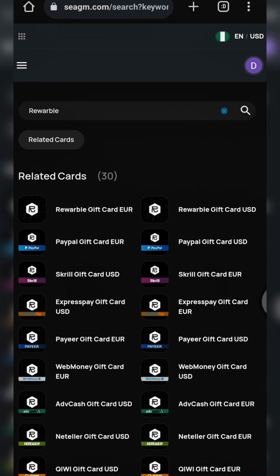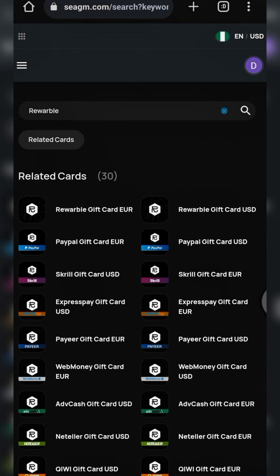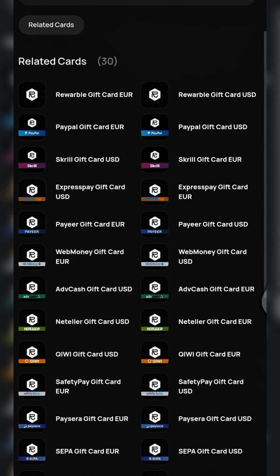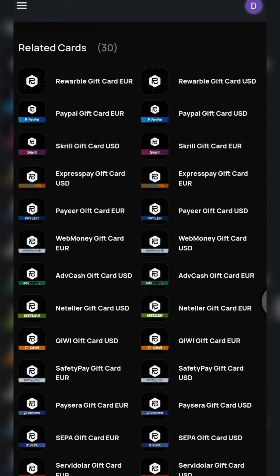In today's video, I'll be talking about this gift card called the Rewarble gift card. To access this Rewarble gift card, you have to have an account with SEAGM. This is my account and I've done a couple of transactions with this SEAGM account, so you won't have a problem transacting on SEAGM. What you have to do is come to the search option and type in 'Rewarble.' Once you type in Rewarble, you get a list of gift cards like this.